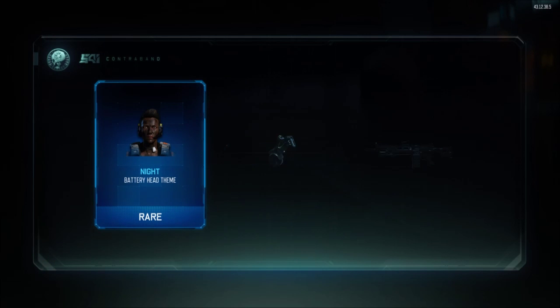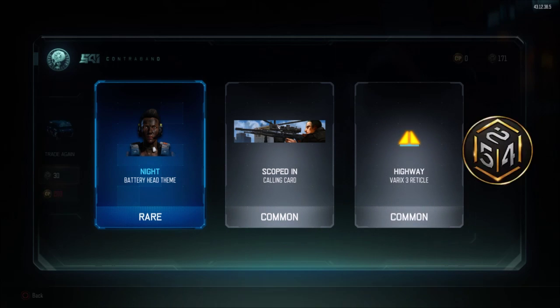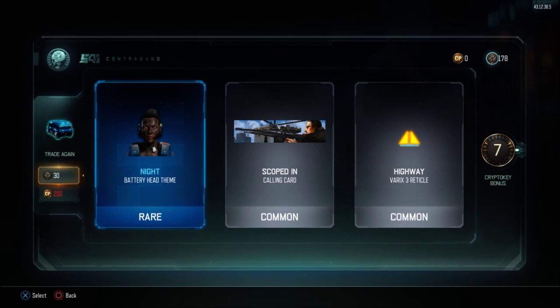HVK Grip Variant — I actually used the Grip on the HVK, that's pretty fucking cool, I'm hyped about that. Knight Battery Head Thin — I don't use the Battery, but that looks pretty cool. That looks pretty fucking trippy.